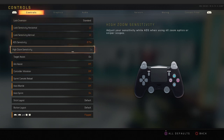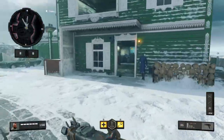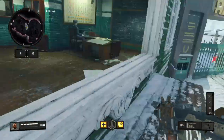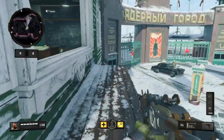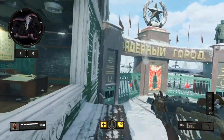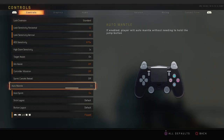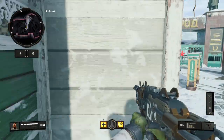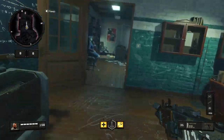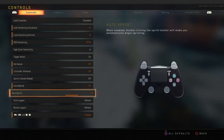Auto mantle — with it on, if I jump near a ledge it mantles for me automatically without me pressing X. With it off, I have to press X twice to mantle. I like having it off because if you're running and there are multiple people fighting, you can't afford to lose time mantling something you don't want to mantle.